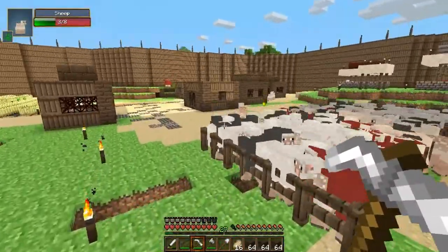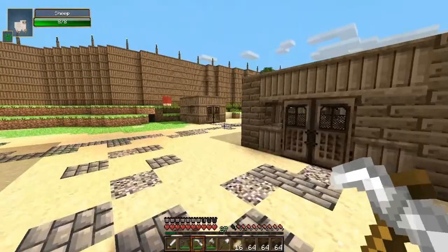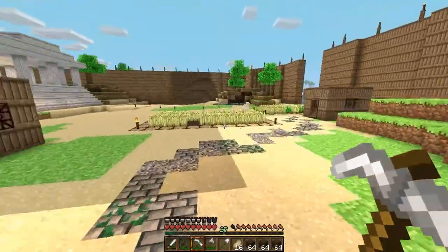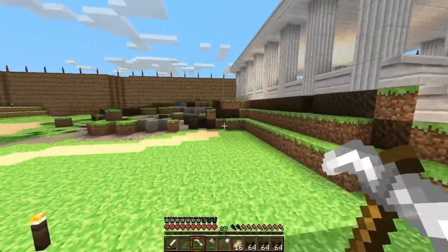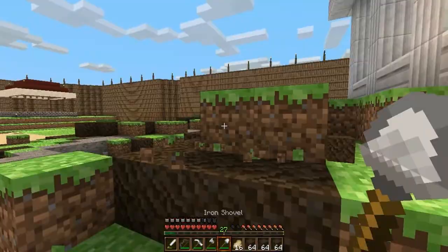Obviously we have our old village springing up here, we have our sheep just coming to kill us in a bit. We've got our own house there with a bunch of other village houses, we've got our farm, and we're building the Piraeus pretty soon, which is the port. But this episode, you guys can see that I've already started on what I want to do.